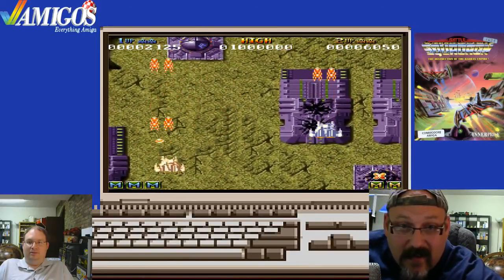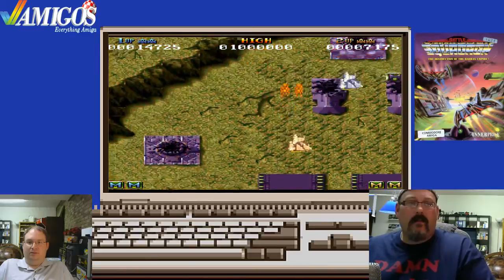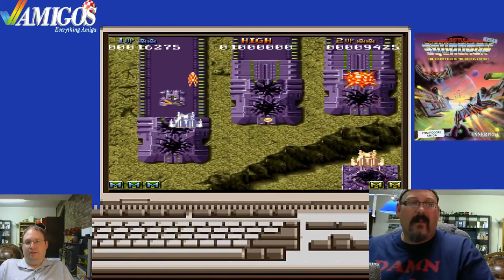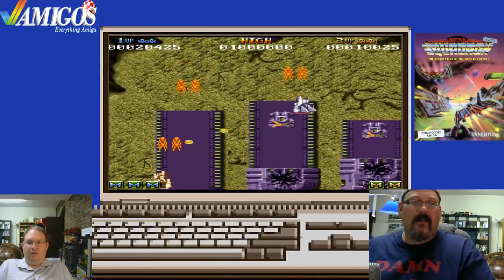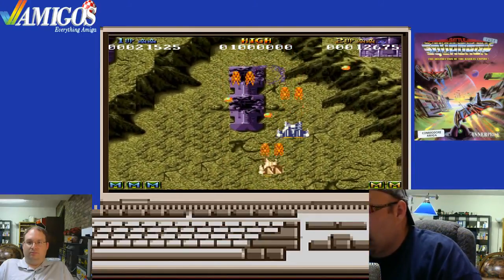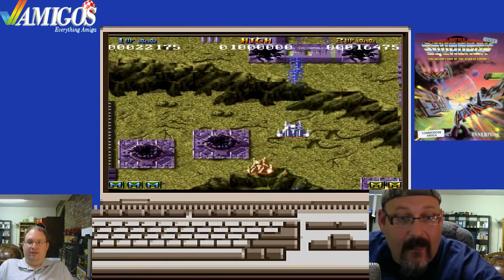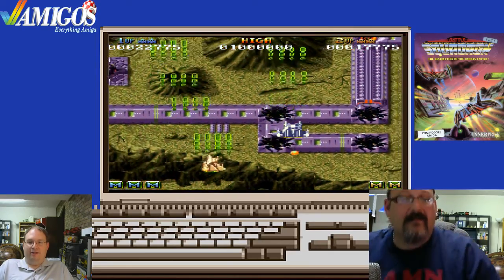F4 takes it down a peg all the way to the bottom. I'm going to try to get a different weapon. That's what the other weapons look like. Did you watch a playthrough of this? A playthrough went about half an hour. Once you're in invincibility mode you're pretty much set. Let's see here — oh, the spread. Which one do you like the most? I like the green one. That's awesome.